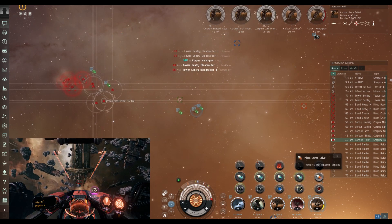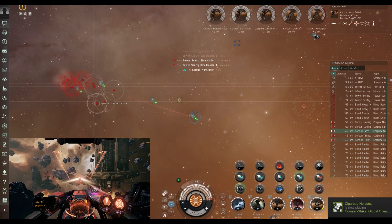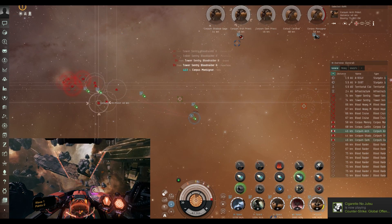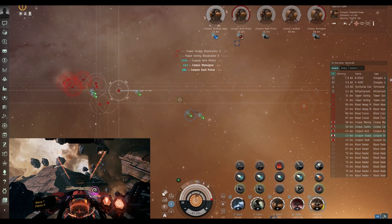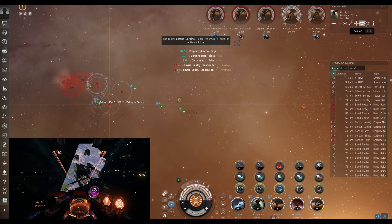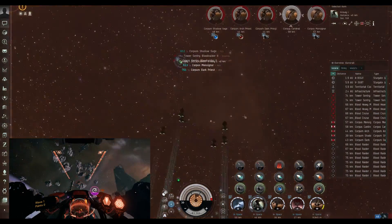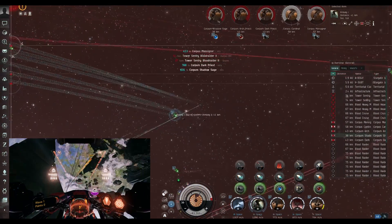Firstly, why on earth have they allowed motherships to rat? I don't understand. Don't get me wrong, it's amazing ratting in a mothership — I tried it, this is my first attempt here. I had no idea what I'm doing, I'm flailing and clicking wildly. That interface was not there when I last played with a mothership. But what's really cool is it's absolutely designed for ratting — they've basically made the supercarrier your ultimate ratting machine.